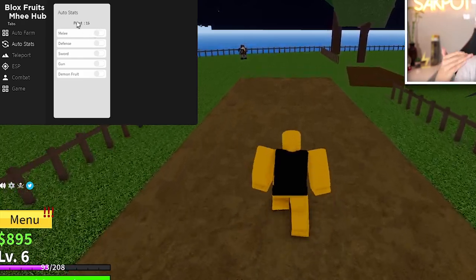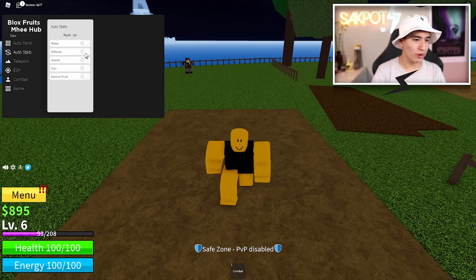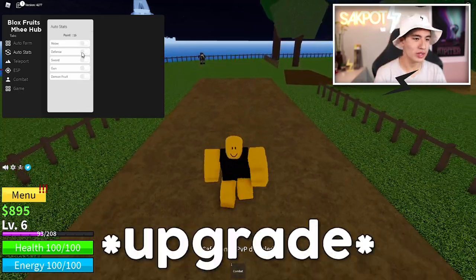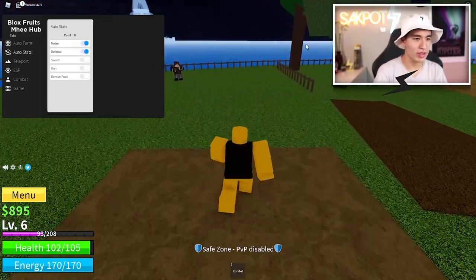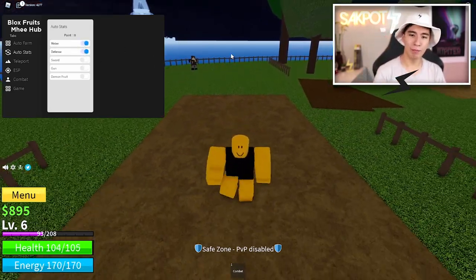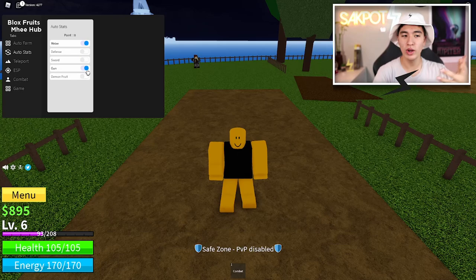Right now I have 15 points to assign. Whatever build you're going for, you can choose what you want to select — so let's do melee. You can also turn on defense and melee, and every time you get points it's going to give points to both of those sections. Or you could do sword, gun, or whatever config you want. You select it and it'll auto-give points.